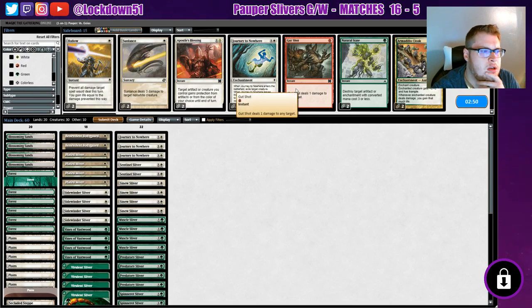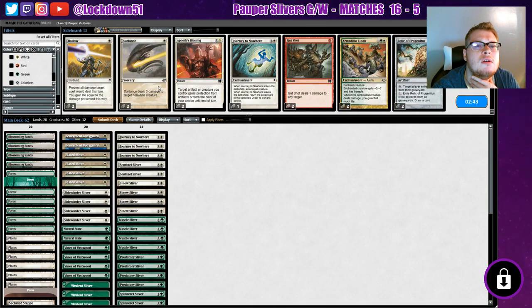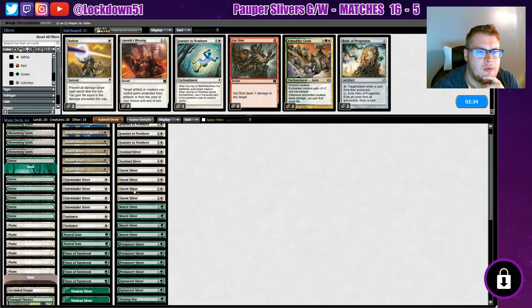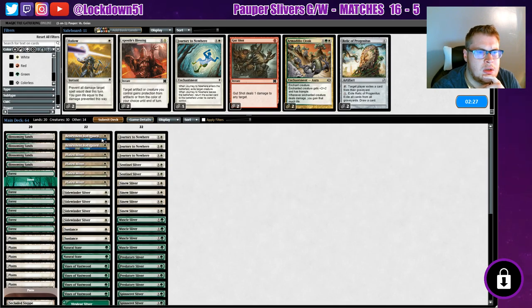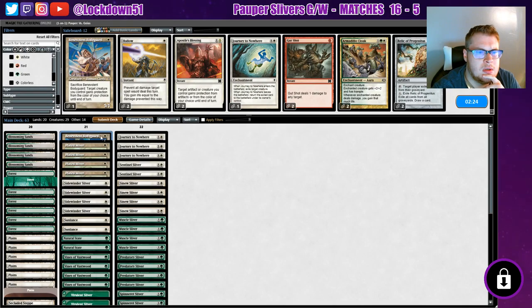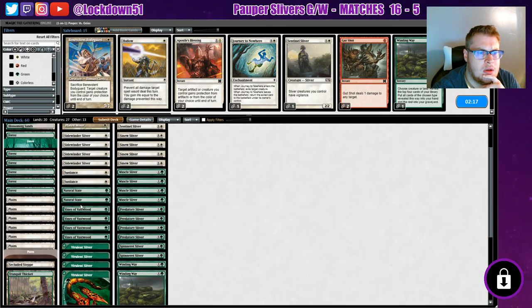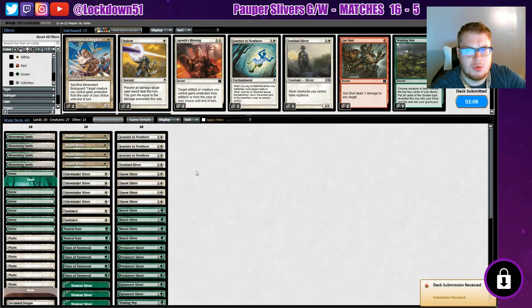Oh wait, what was the ATOG — is it a 2/1 or is it a 1/2? Definitely Natural State. Well, I guess Sunlance will be good. I almost want to bring in a Hollow for their wincon, but I don't know if that's necessary. I think we can drop Benevolent, maybe one Sentinel, and let's get rid of one Winding Way. Yeah, this is fine by me. Let's run it and see how it goes — ATOG Affinity.